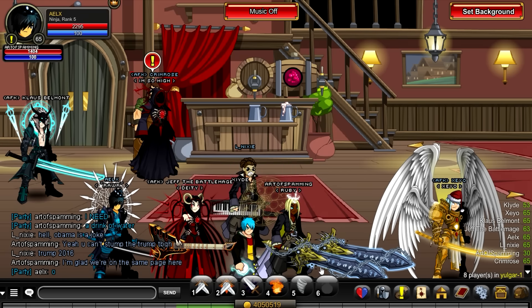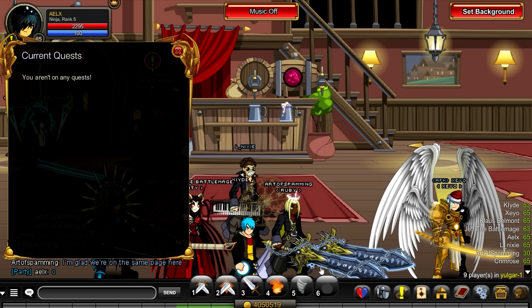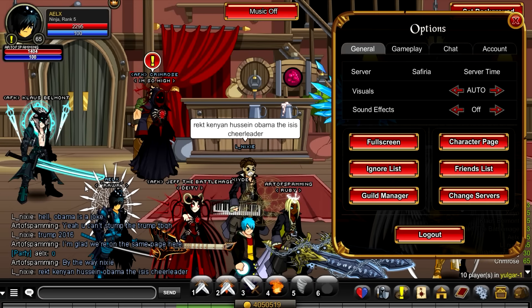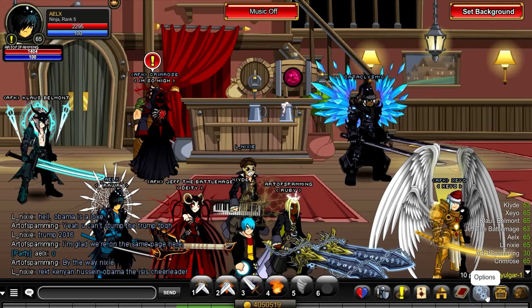If you press L, that will show your current quest. Due to the recent addition of the quest display, it kind of shows up on screen anyway, so you don't have to use this as much, but it's another way. If you press O, that leads you to your options menu instantly, instead of having to click on the options button.